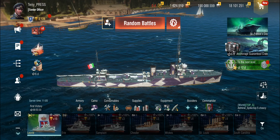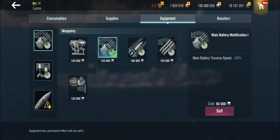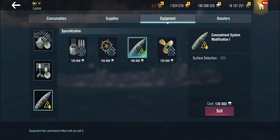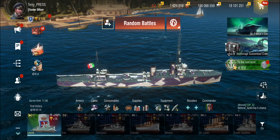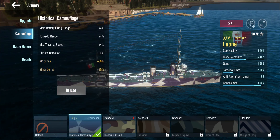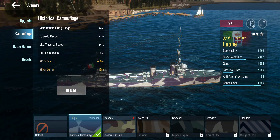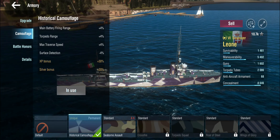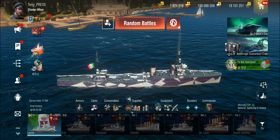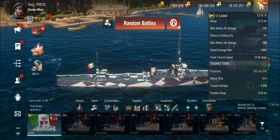This is actually a ranged ship and I'd recommend playing it more like a light cruiser. For equipment, I have the main battery mod one — I thoroughly recommend that because the turret traverse is atrocious — plus the propulsion mod, and the concealment mod. I wasn't sure you got the concealment mod until tier seven, but maybe tier six is when you start getting it. Using all of these plus the historical camouflage gives you better traverse speed, better range and better surface detection.